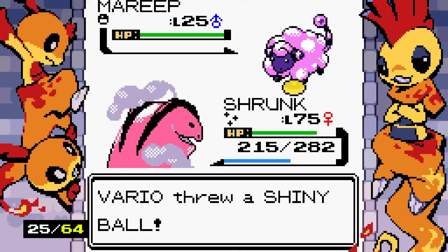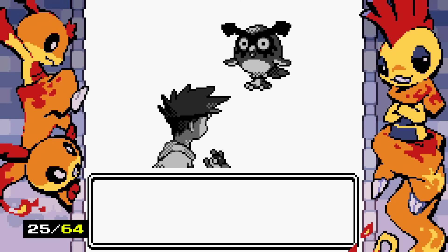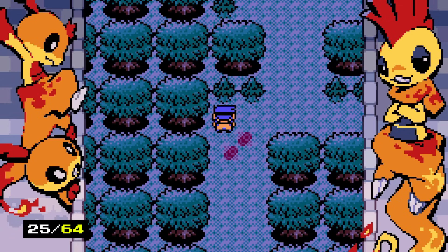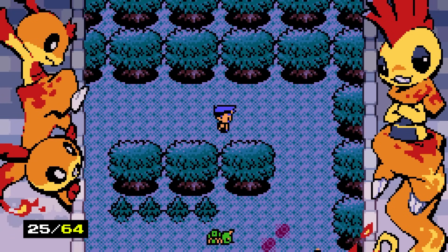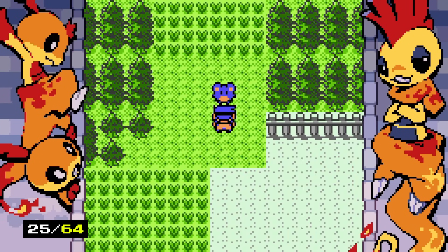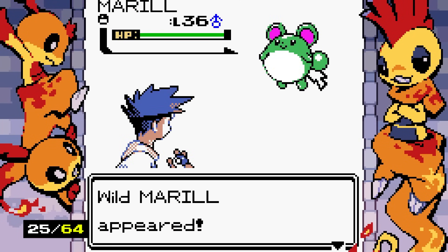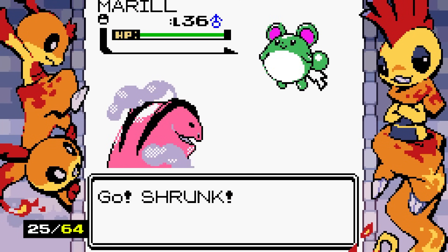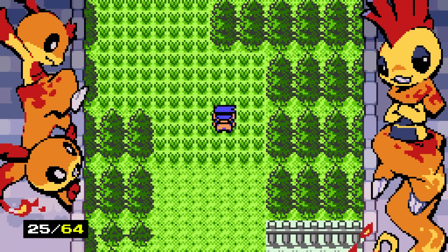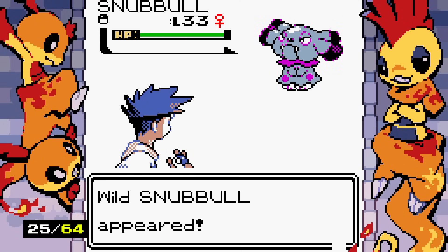I ran out of hyper lures — this game hates me. Even though the odds are really high, I'm still not getting all the shinies we want. There seems to be some kind of climax story event coming up, so we're going to go see if we can take care of that. We find another shiny Mareep and a shiny Swinub — even without hyper lures!